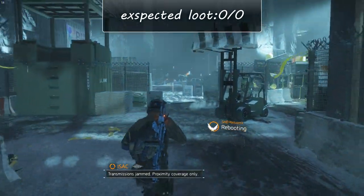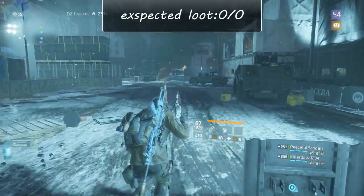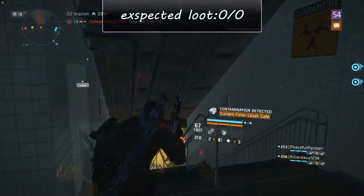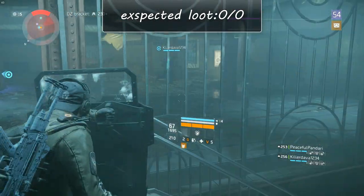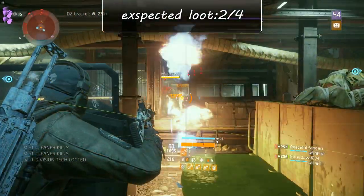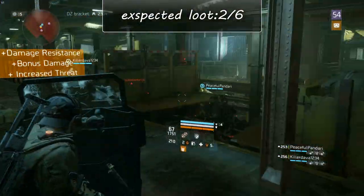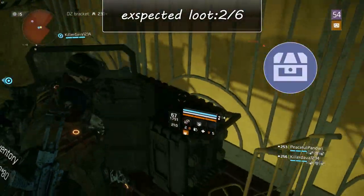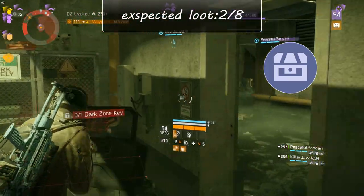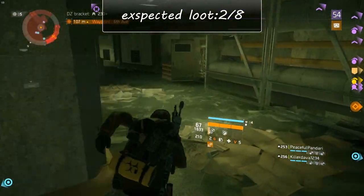For this route, start at the Dark Zone 03 north west checkpoint. Head for the Bryant Park station entrance to the subway and go down as far as you can — you'll find a named enemy and a Dark Zone chest. Then proceed through the subway where you'll find another Dark Zone chest. Depending on the amount of chests opened you can either proceed or head up to extract, especially if you had a lot of random item drops.